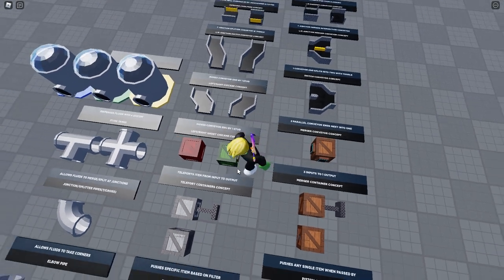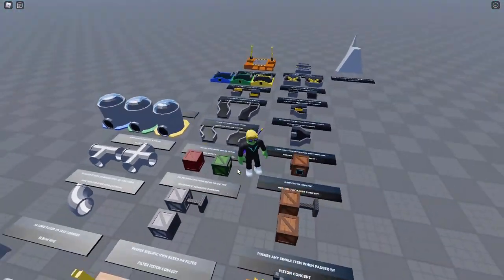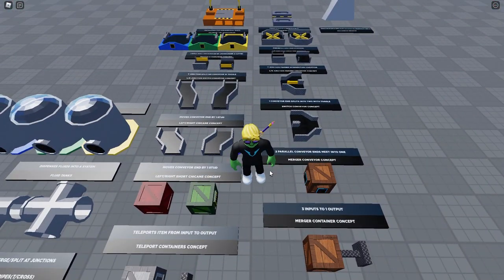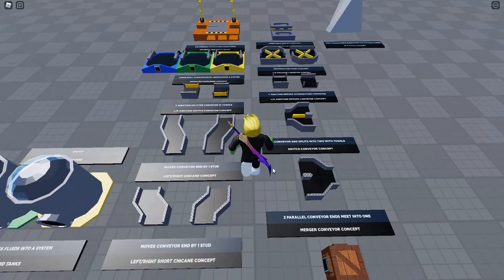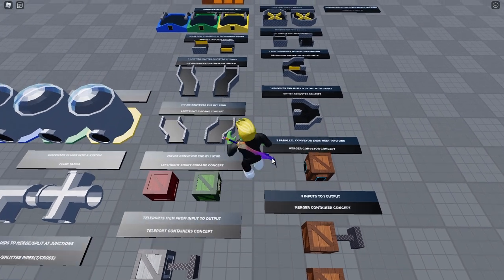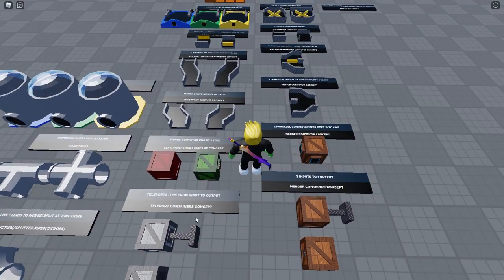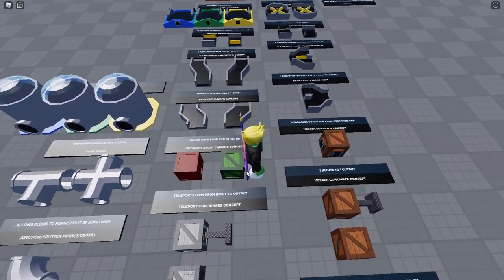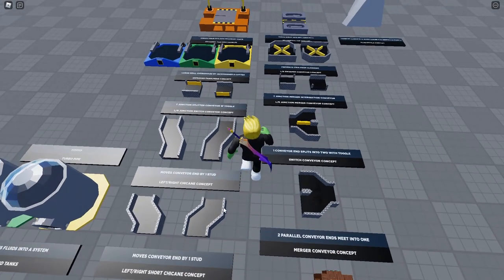Next is a teleporter that transports items from input to output. I'm not sure how that would be received by the developer — it might be a game-breaking concept. The technology in the game isn't really that advanced; there is a teleporter but it's more of a magic thing, not technology. So we'll have to wait and see if it gets implemented.